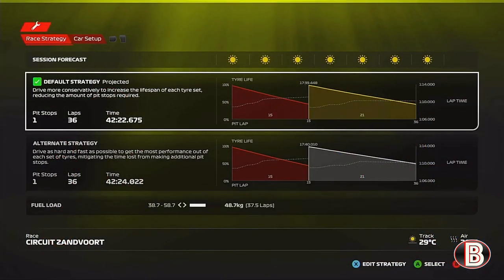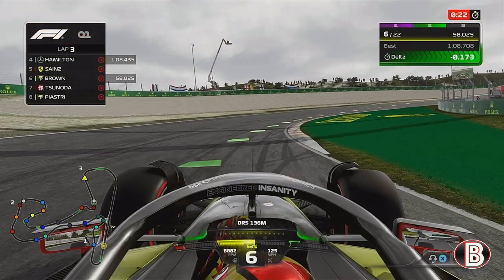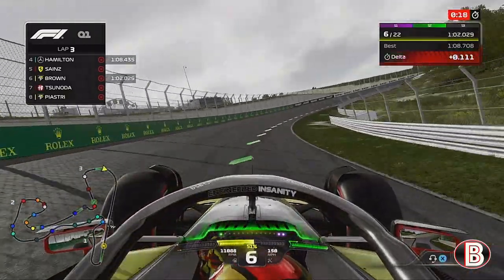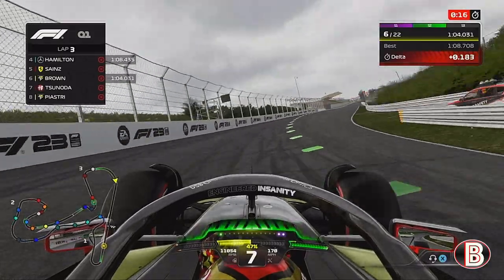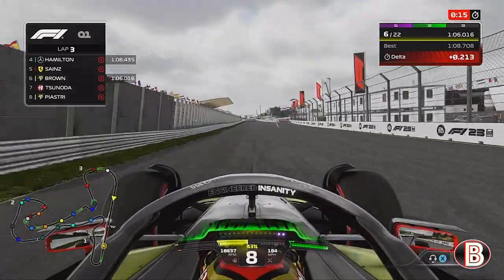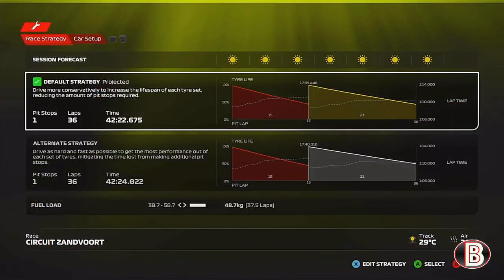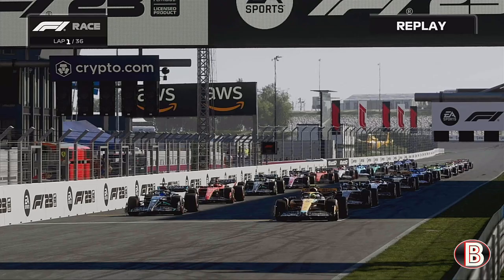We're on the grid ahead of the Grand Prix. We're going to be doing a one-stopper, starting on the softs, going to the mediums, and like last summer in Belgium, no rain expected during the entire Grand Prix. This is our qualifying lap — we were purple in the first sector but lost out in that final sector, a lap only good enough for P12 for us.